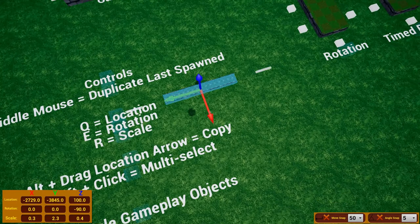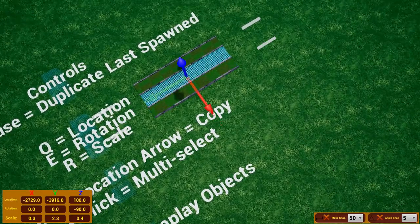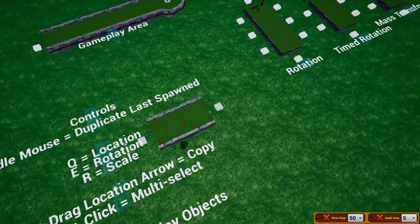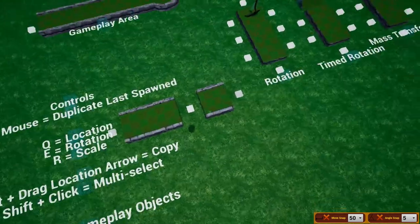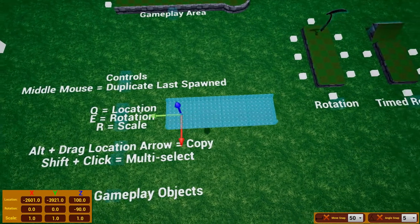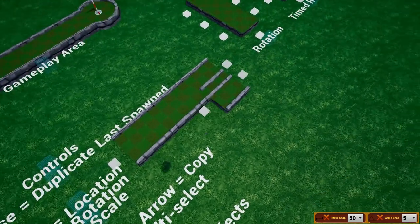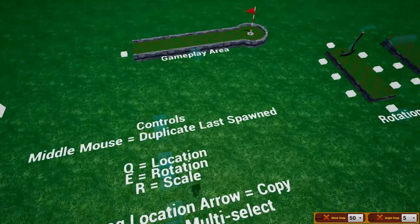If you hold Alt and drag with the location arrows, you can create copies. If you press the middle mouse button, you will spawn the last spawned object you created, allowing you to rapidly create long lines of road. You can also hold Shift and click multiple objects to multi-select, allowing you to move and scale them all at the same time. Pressing G toggles the gameplay objects so you can see what it looks like in game.